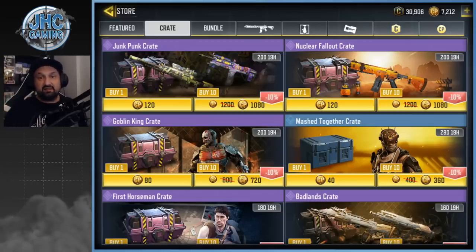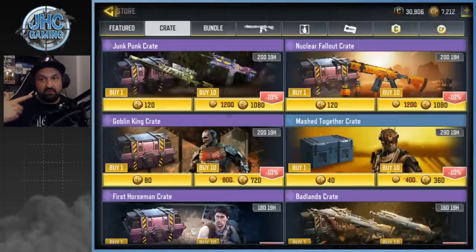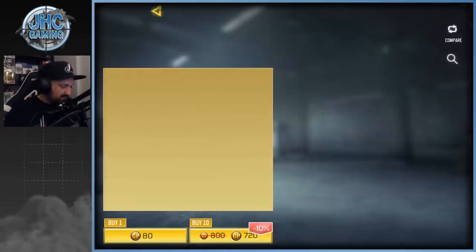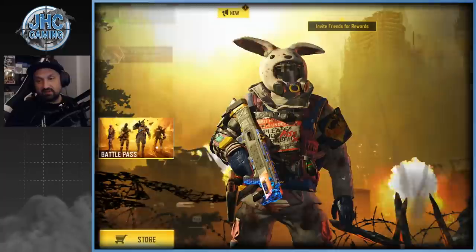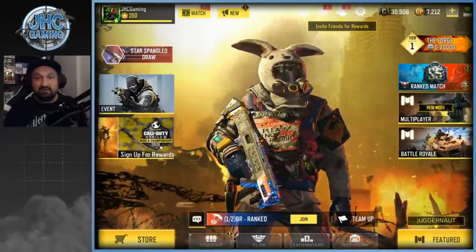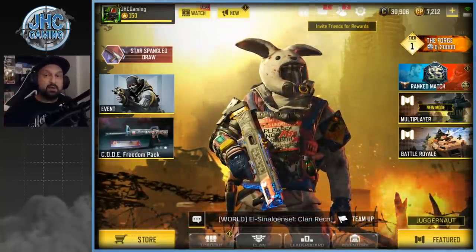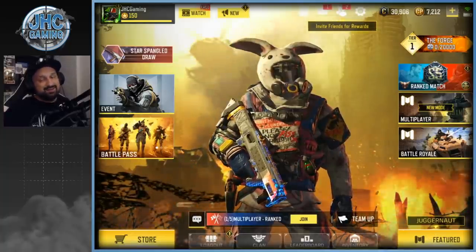So if you guys have extra CP and want to try your luck: the Junk Punk and Nuclear Fallout crates have the best looking weapons this season. The Goblin King crate has what I think is the best emote ever in COD Mobile — the Backyard Boogie — that's my new favorite. My luck was okay this session, didn't get anything crazy. I'll do another crate opening on Monday to try for more. Thanks for watching, don't forget to smash like and subscribe — see you in the next one!